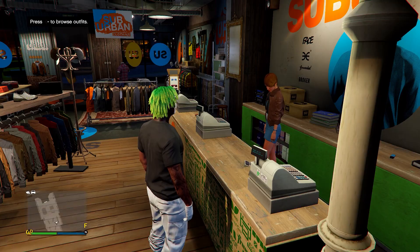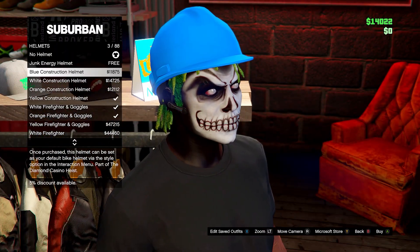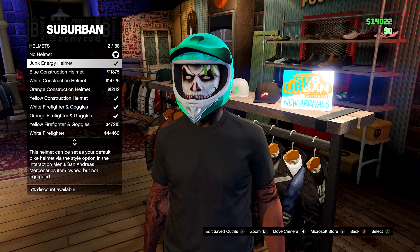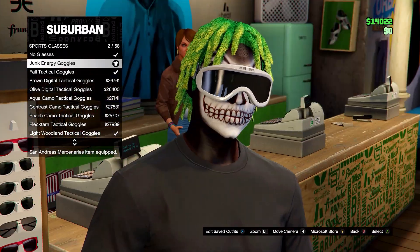For hats, they've added one new helmet — the Junk Energy helmet, which is free. They've also added Junk Energy goggles for free on sports glasses.